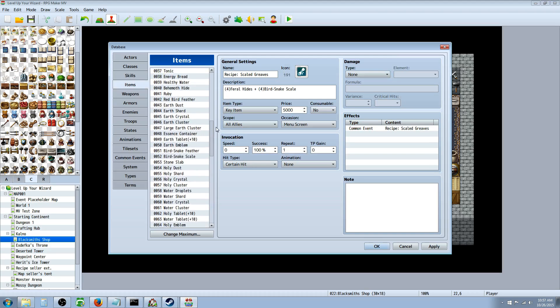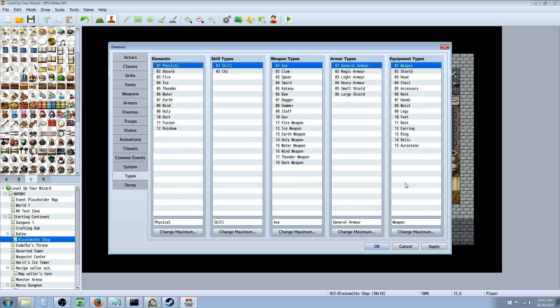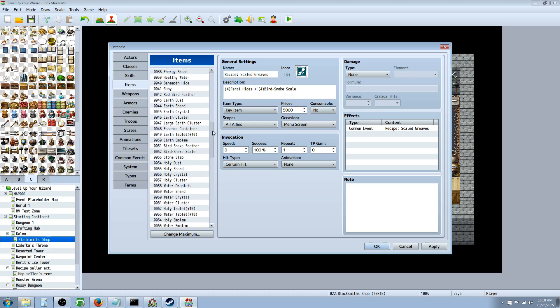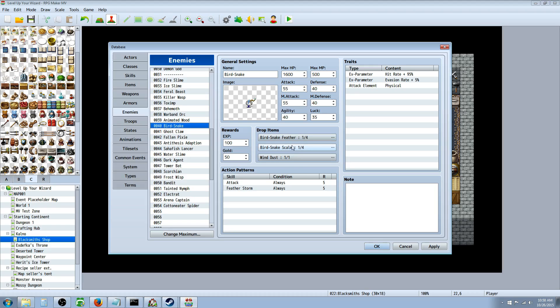The first thing you want to do is create some resource items — the items you'll use to turn into your final product. For this, we'll use the recipe I just made for some scaled greaves, which will award leg slot armor. In MV you have a really awesome equipment type setup, so I've got both legs and feet armor slots. Then go to armors and create the scaled greaves armor. Go to items and create your resource items — I've made feral hides and bird snake scales. You can set those as drop rates on your creatures, so instead of creatures dropping a weapon, they drop feathers and scales that you use to craft your armors.